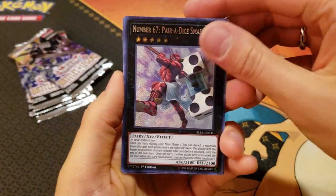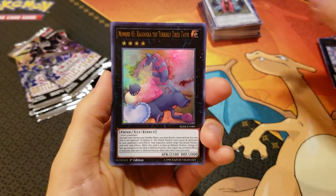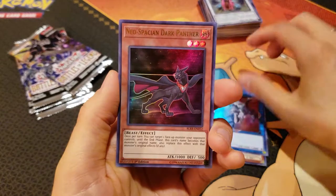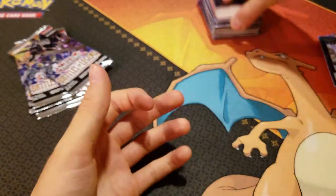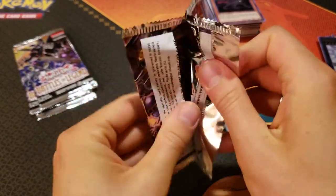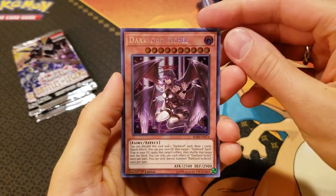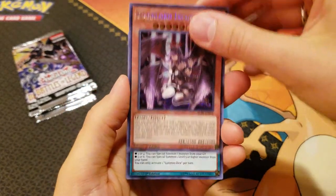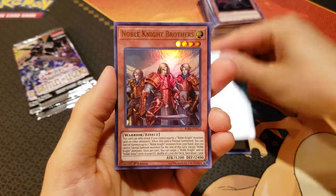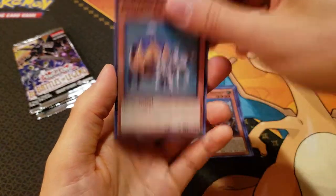We've got Number 67 Paradise Smasher, Number 41, Hellion the Time Lord, Gaia Saber the Lightning Shadow, and a Neospatian Dark Panther. Dark Lord — it is a secret! Dark Lord Ixchil — very nice. Summon Dice, Iron Cage, Noble Knight Brothers, and a Pumpkin Carriage.